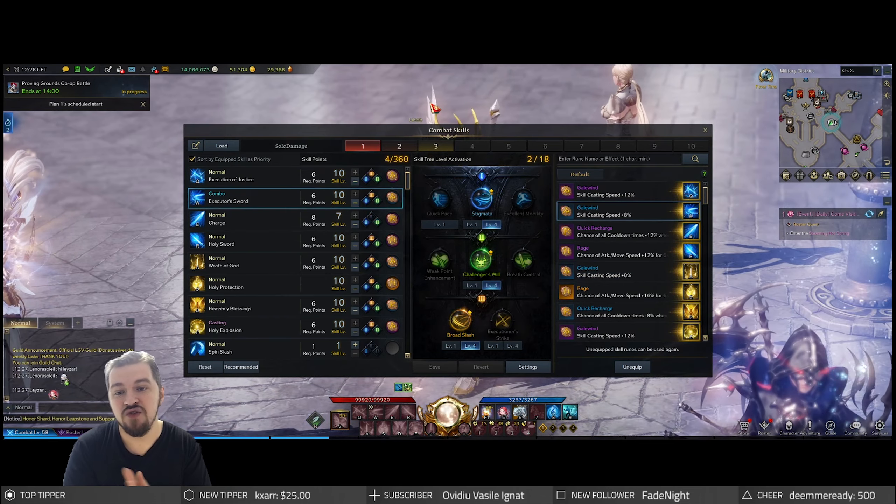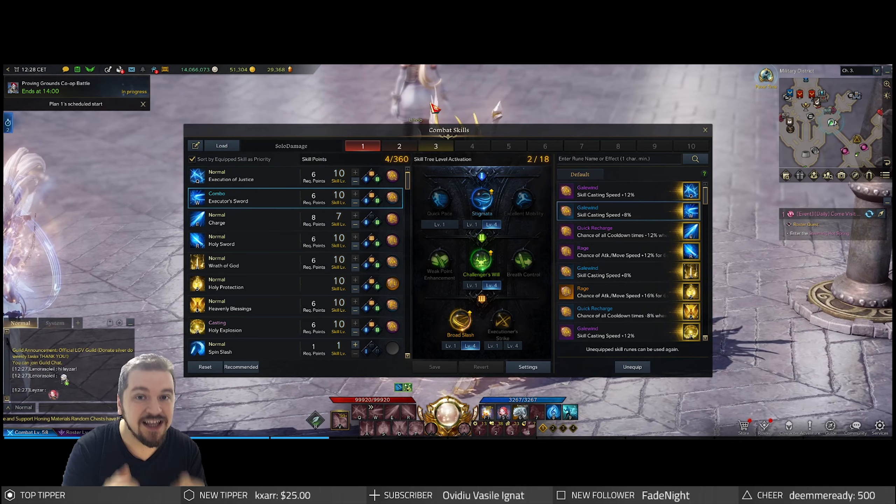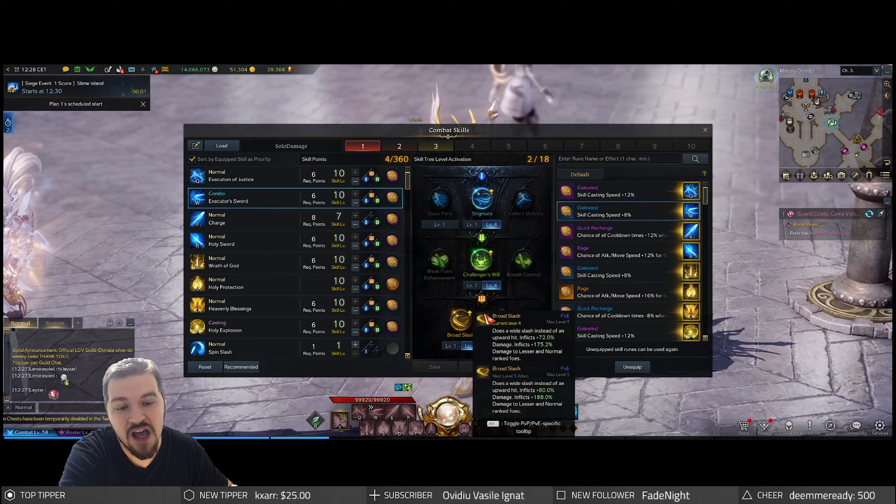On your W, your Executioner Sword — now this is your interrupt, but this time we're gonna be working it into the DPS rotation. We're gonna go with Stigmata, Challenger's Will, and Broad Slash.